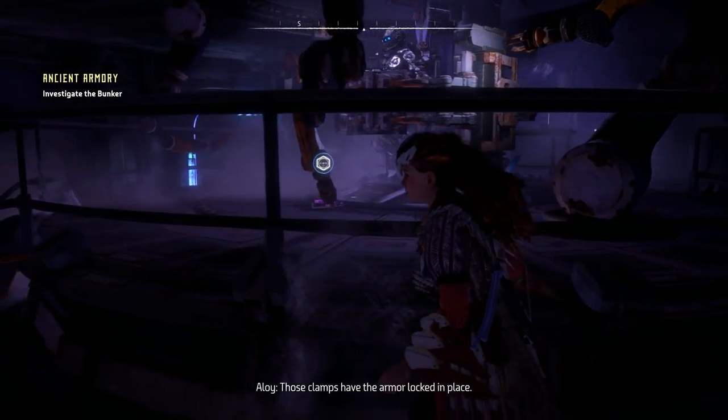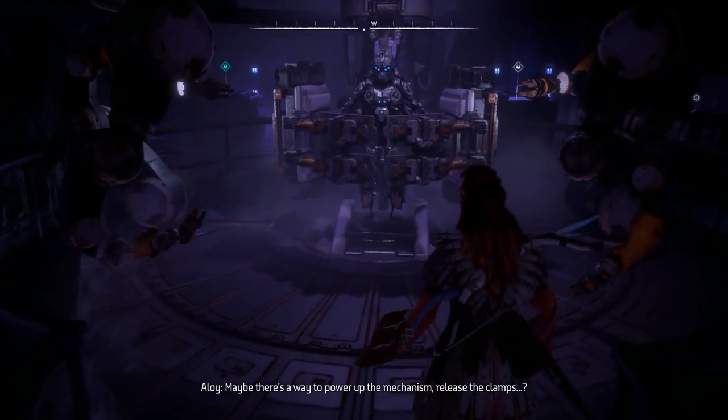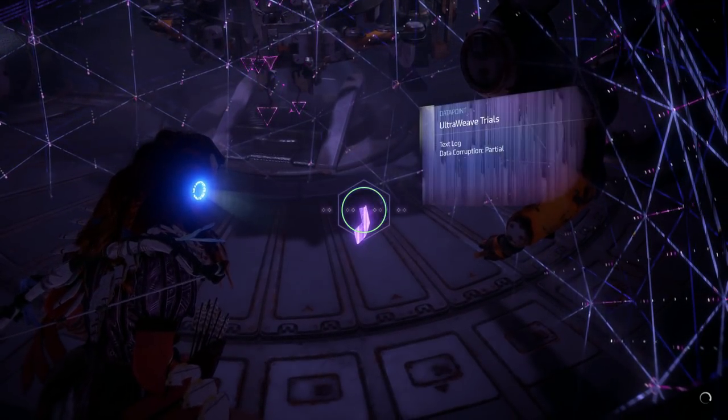So you can actually get access to this armor — well, see it anyway — pretty early on in the game if you head to the bunker. But the thing is, you need five power cells to be able to unlock and use the armor.